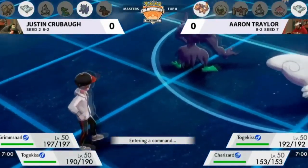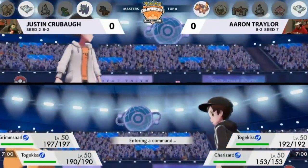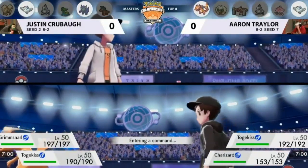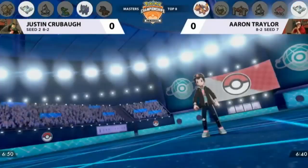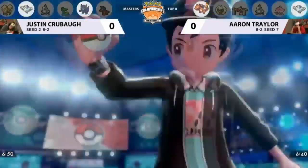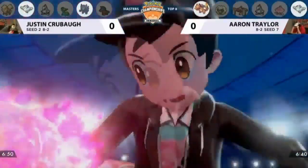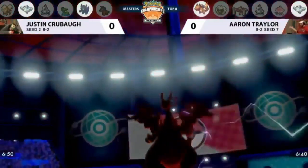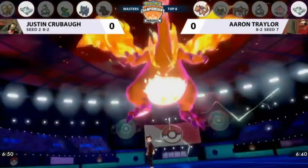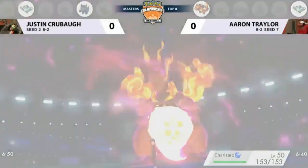Are the Togekiss going to try to go for something like Follow Me or try to set something else up? We've seen a couple with Tailwind, so that's a weird tech to have. But we're going to start out with a turn one Dynamax — and it's coming from Aaron's side. It's going to be a Gigantamax Charizard, which could cause some really big problems if left unchecked.